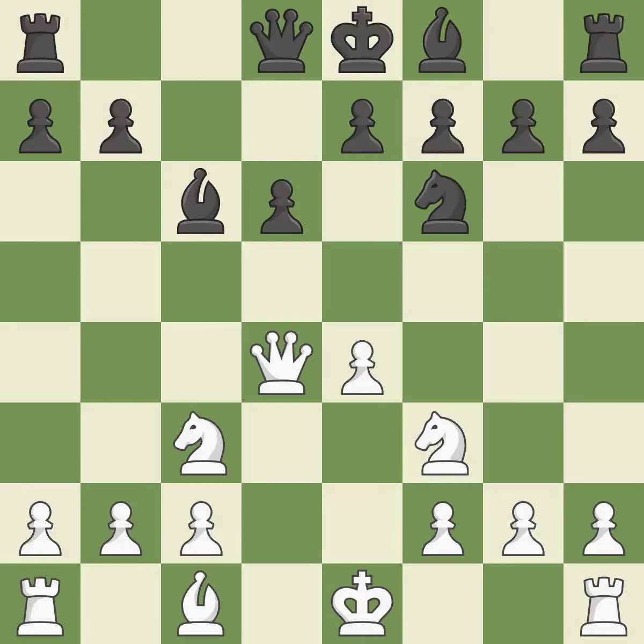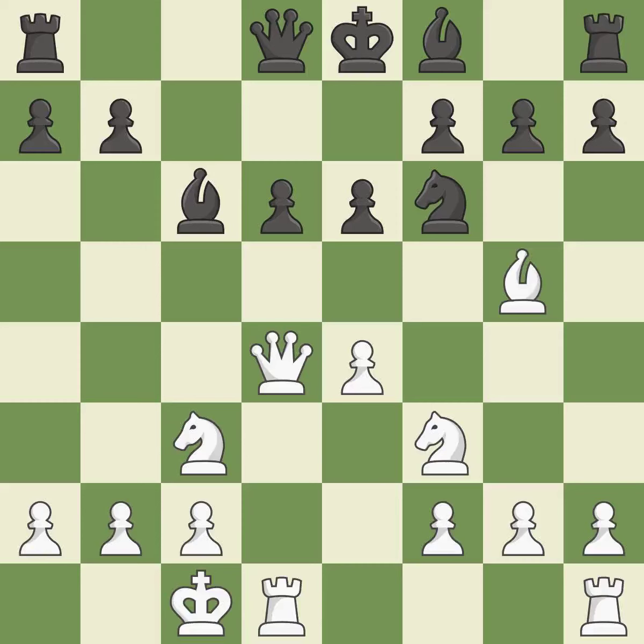A knight moves out of its beginning square and into the action. Similarly, a bishop moves out of its beginning square and into the action — the bishop will be better off as a result. The rooks can see each other now, allowing them to provide mutual defense. This activates a bishop by developing it off its starting square.